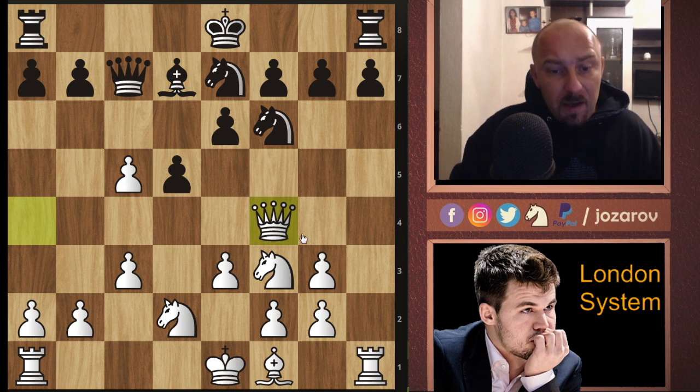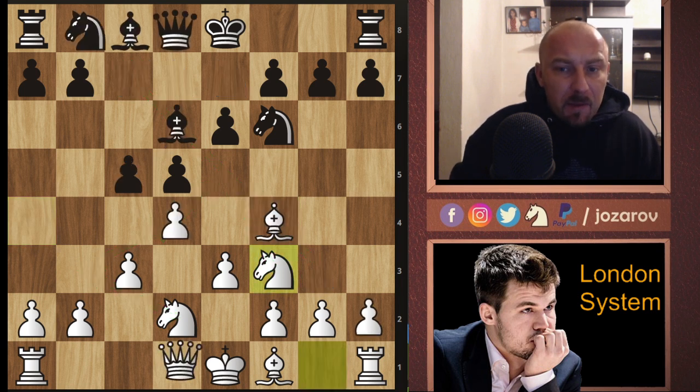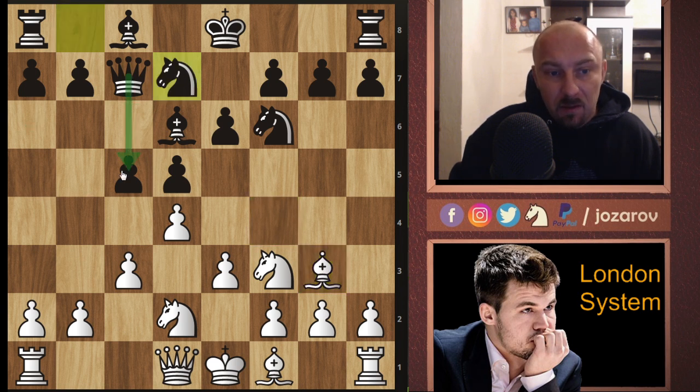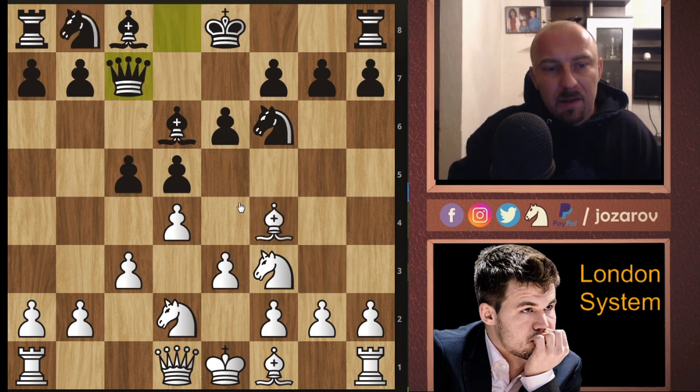After bishop to g3, the queen comes very actively into the game. If bishop to d7 happens we can even try queen to f4, and again recapture maybe with the pawn g-takes-f4. We can use the dark squares all over the board in order to attack Black's position. But Black doesn't have to play it like this - after queen to c7 and bishop to g3, Black has the opportunity to play knight from b to d7 and still leave the connection between the queen and the pawn.